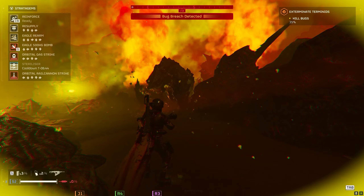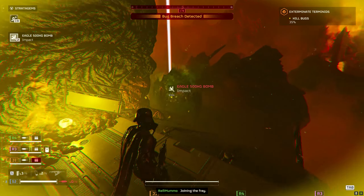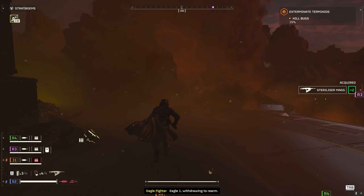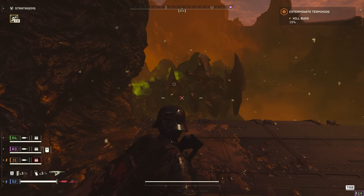Here we go — look, a big spawn. We've got a charger spawn, so I'm going to drop a 500 kilogram bomb and just bathe them in the chemical. You see he's confused, he doesn't know what's going on — well, there's a 500 kilogram bomb on him now. You've got to remember that the 500 kilogram bomb range is actually massive and will launch you across the map, so you need to dive. Pro tip: if you dive to the ground it will reduce the damage you take significantly.